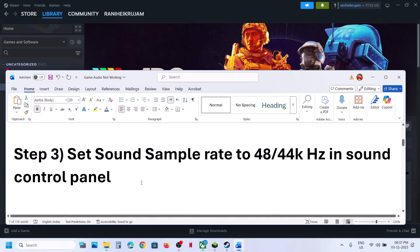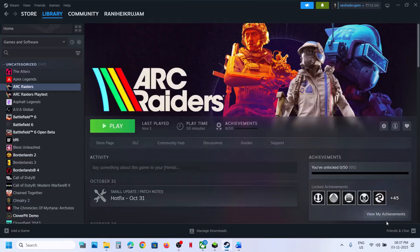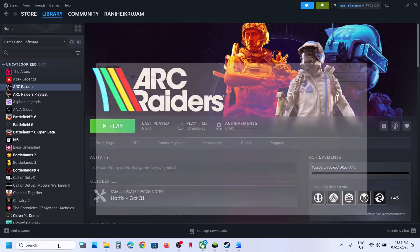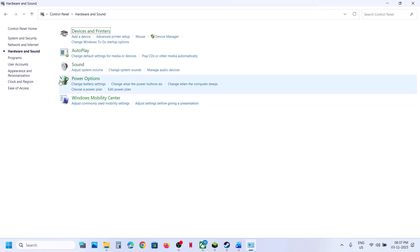The next step is to set the sound sample rate to 48,000 or 44,000 Hz in the Sound Control Panel. Type 'control panel' in the Windows search box, go to Control Panel, then Hardware and Sound, then Sound. This will open the Sound Control Panel.